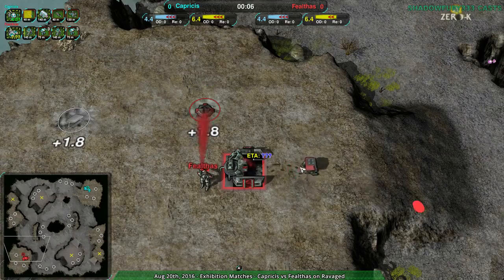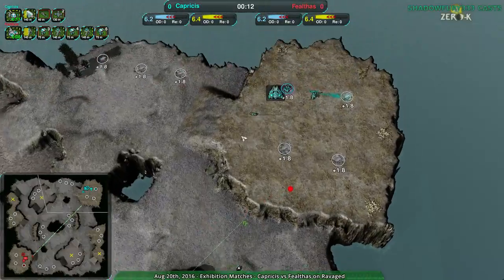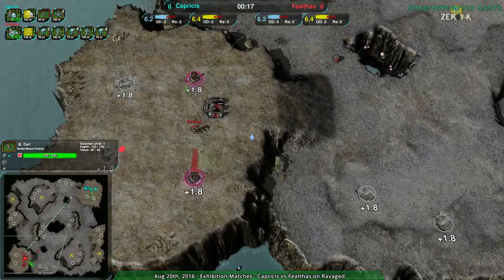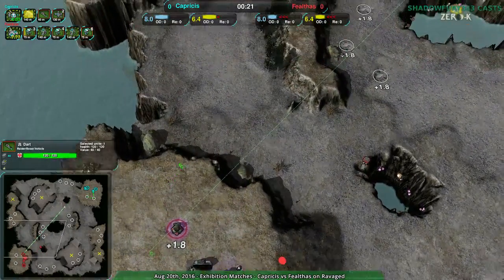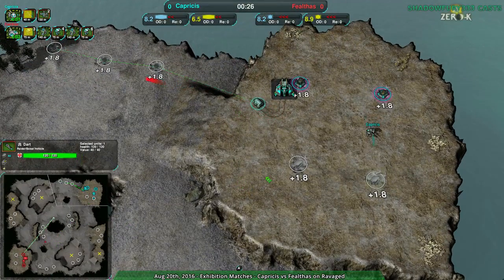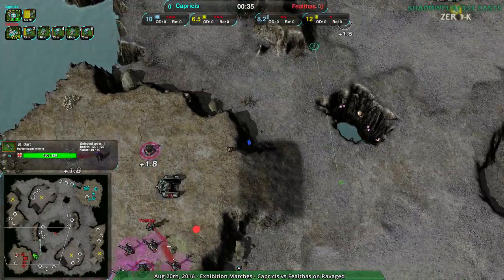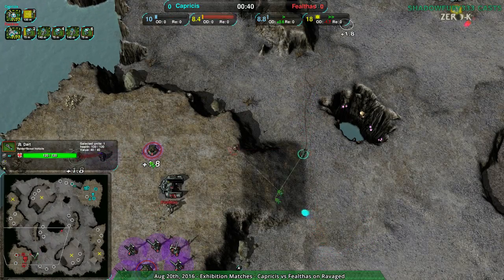Faelthas going immediately for the Dirtbag — pretty common thing. It'll probably go around the south side of the base and then jump in, and yes, that is exactly what's going on. Capricious going for a Dart for quick scouting, because that's what you do with Light Vehicles. Normally you start with something like Dart, Mason, Dart — or Dart, Mason, Scorcher — or Dart, Scorcher, Mason. Depends on the map and the player.